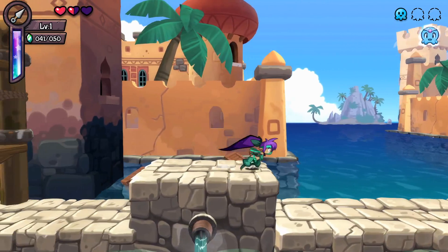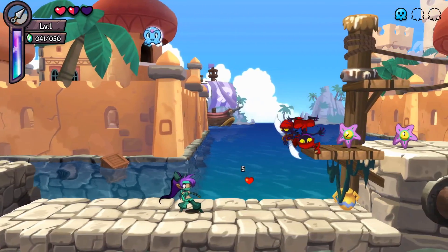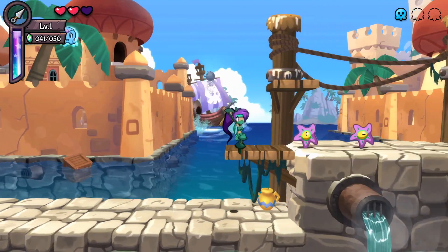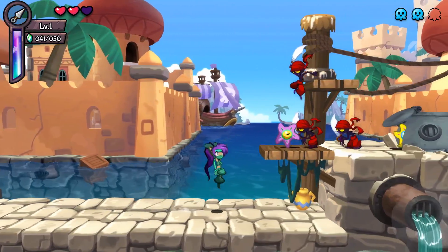I seem to be getting more hearts than I did before. Can I jump after the Ninja Vanish? We need to try that — no. So there's no double jump. But I can Ninja Vanish in air.